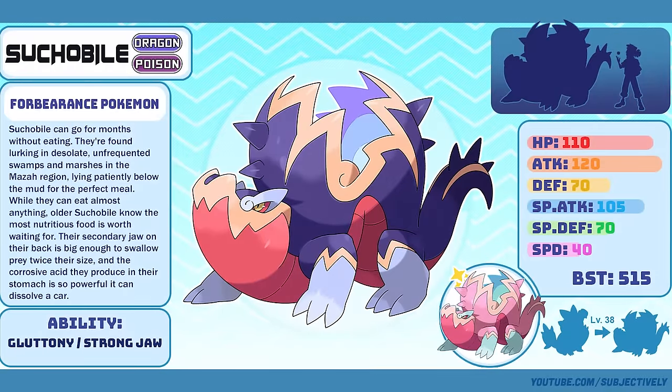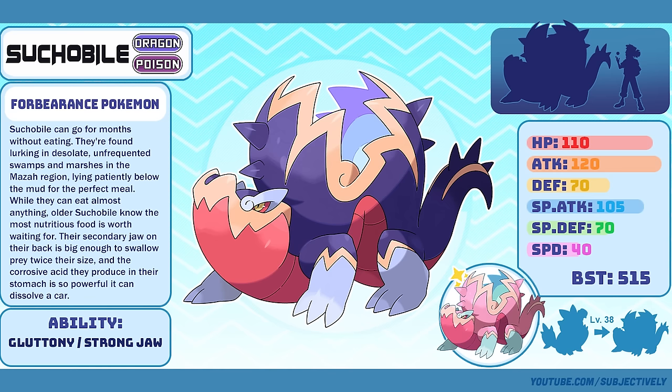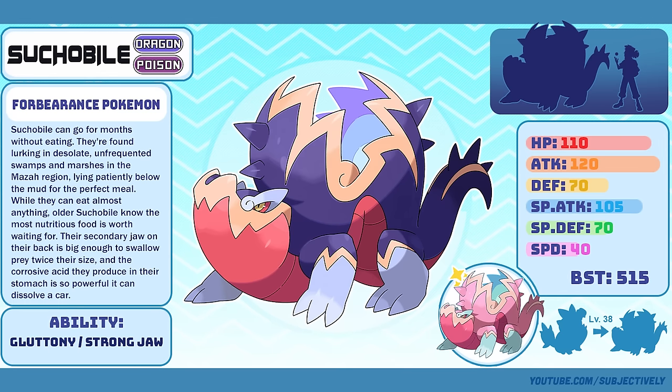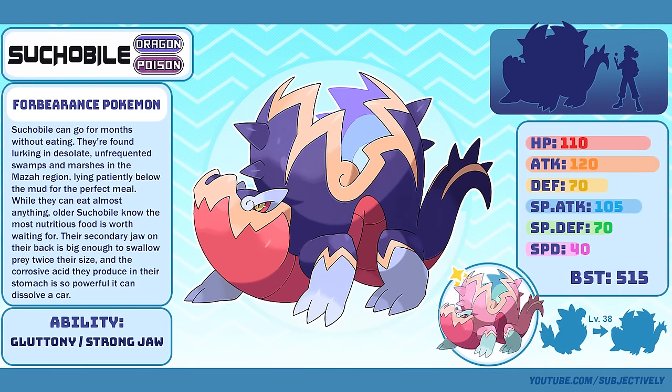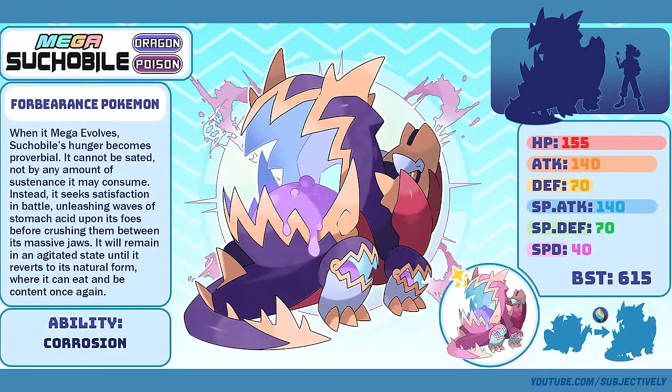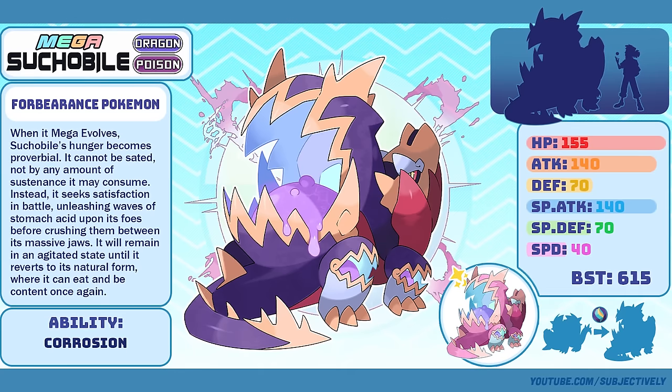Suchobile, the Forbearance Pokémon. I think the Smogus prompt for Suchobile was 'Patience.' Obviously a crocodile design made sense for that prompt, but I also wanted to make it a little bit more fantastical. The Aztec myth of Cipactli provided me more inspiration to elevate my crocodile concept. Megasuchobile got to expand on the Cipactli part of its inspiration and made it look really terrifying. Strangely, I think I like regular Suchobile more — I might have made the Mega a little too busy.